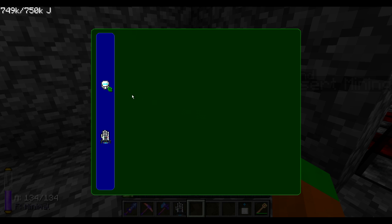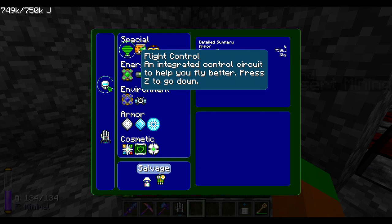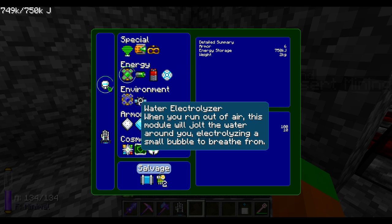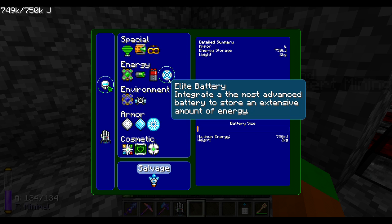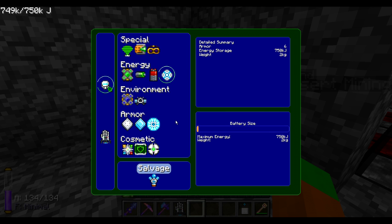So I'm using the orometer upgrade, the night vision upgrade, the elite battery, the solar generator, the water electrolyzer, auto feeder, and the energy shield. We'll see how that turns out to work. For the time being that's what I have and that's what I'm using.